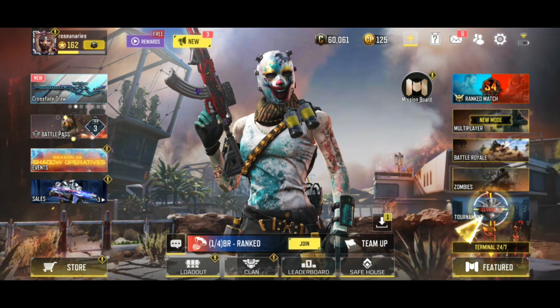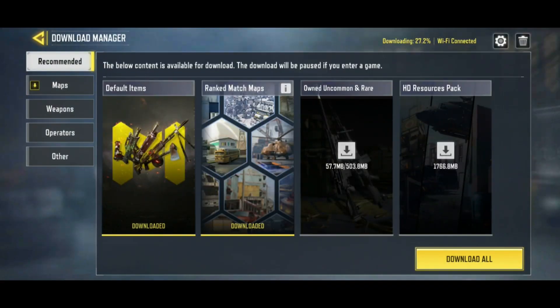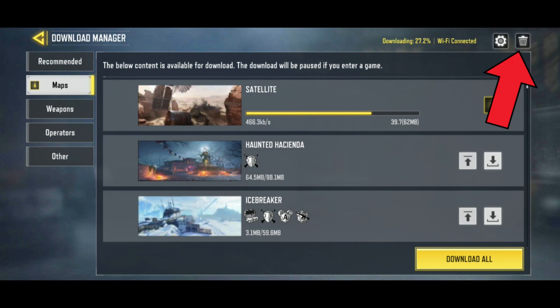Begin by tapping on the download icon which is above the team up button. Now select maps from the left side of the screen. After that, tap on the trash bin icon which is at the top right corner of the screen.